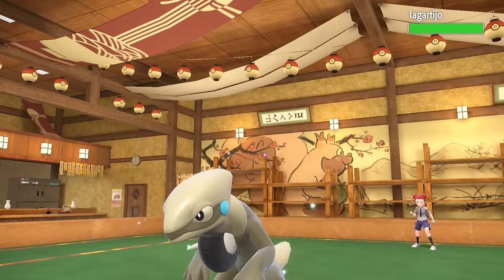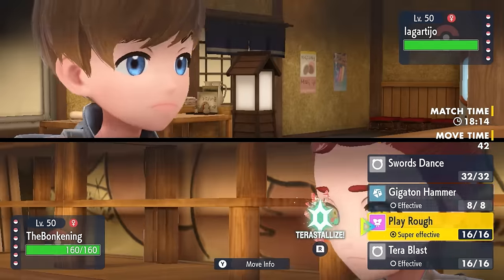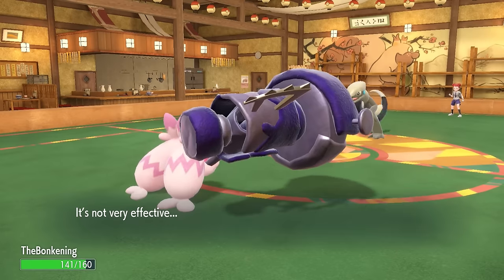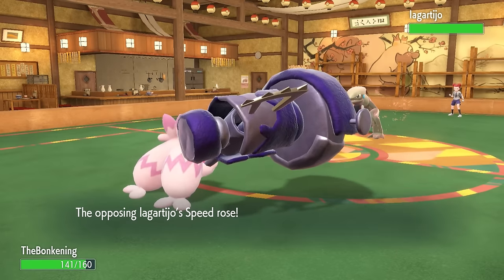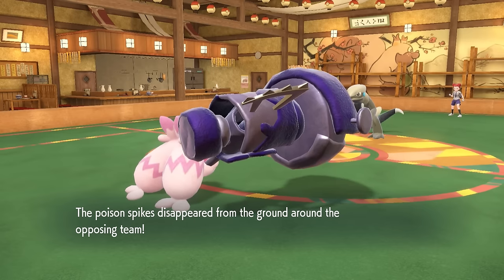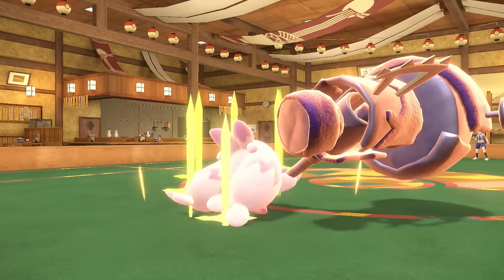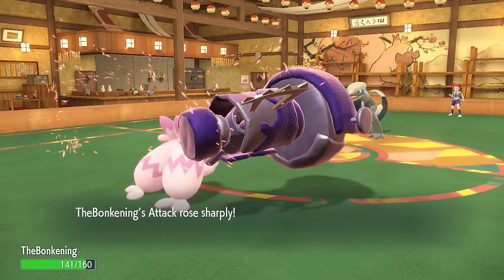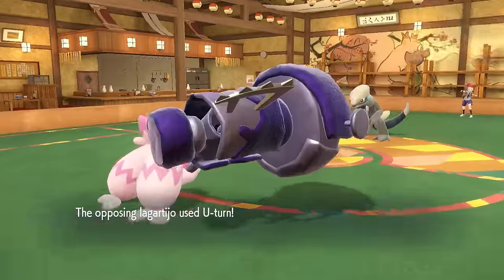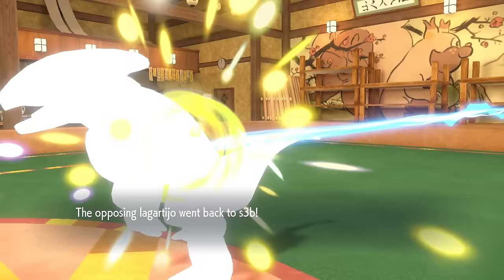I know this Cyclizar is probably going to go for a Rapid Spin, which is nice because I have a great matchup here and it's going to allow me a spot to go for a Swords Dance. They do Rapid Spin away the Sticky Web, which is unfortunate because now Tinkaton won't be faster than stuff it would have been. It also reveals this thing is holding Heavy Duty Boots. I get myself a nice Swords Dance, because Tinkaton can't Gigaton Hammer its way out of a wet paper bag without it.